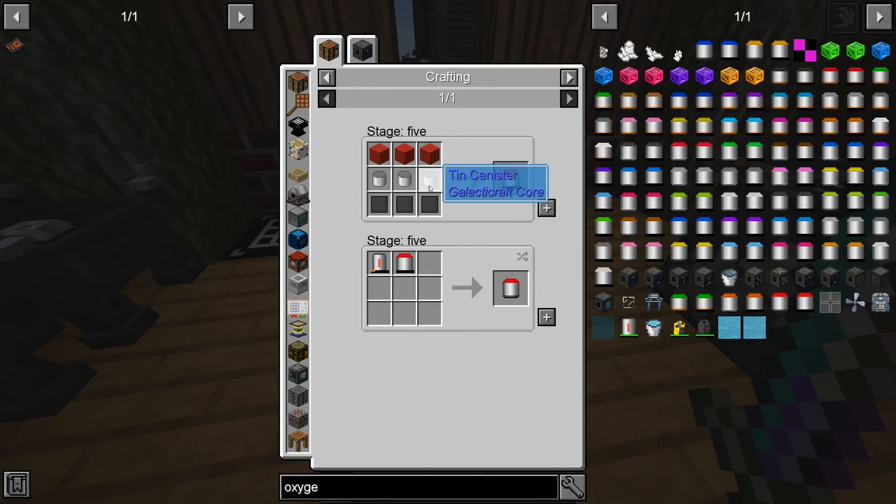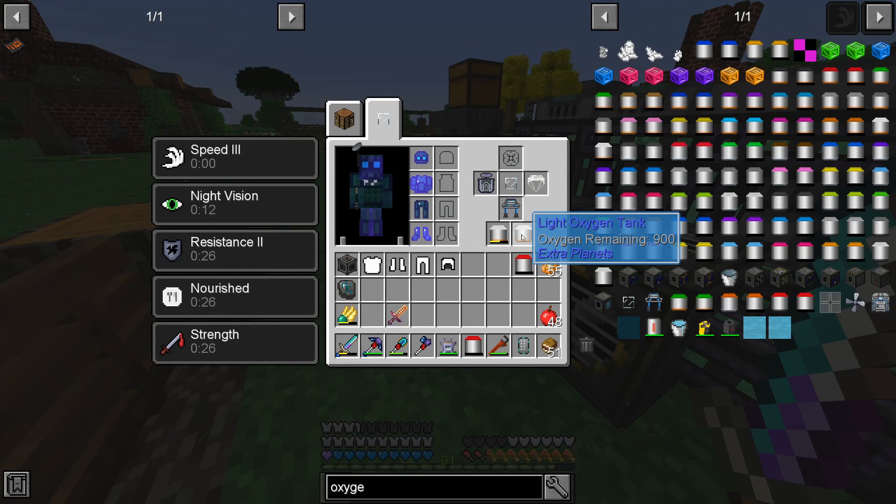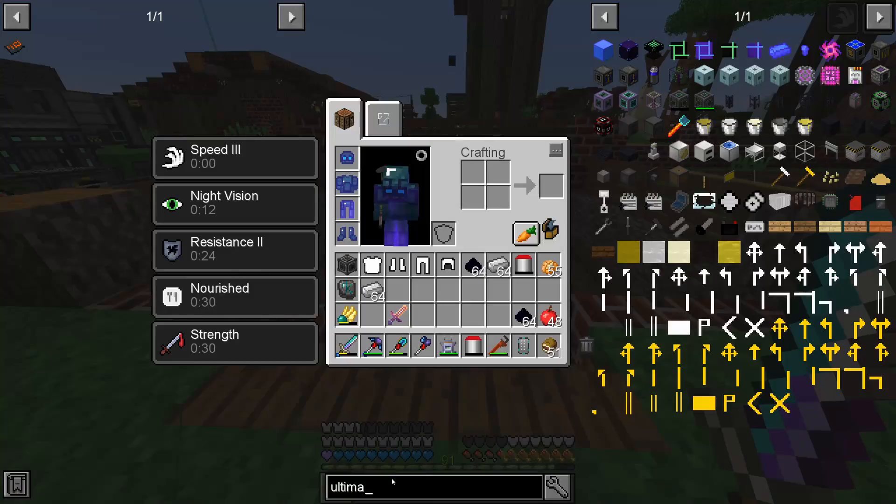I've also noticed that we have access to heavy oxygen tanks, and let's see if we can make a few. These are going to hold 2700 units of oxygen, and the ones we have only hold 900, so these are triple efficient.